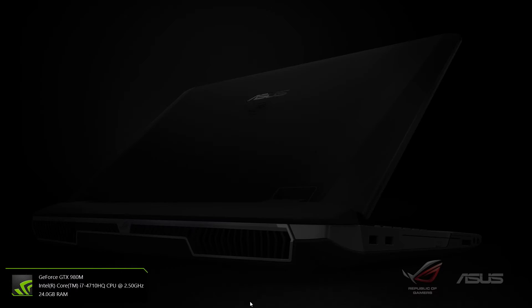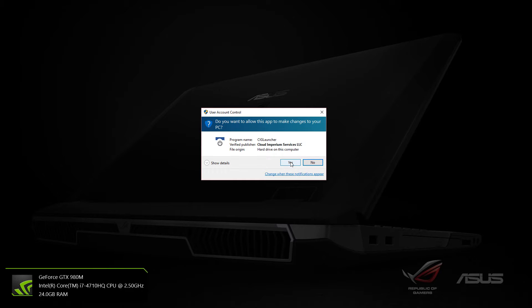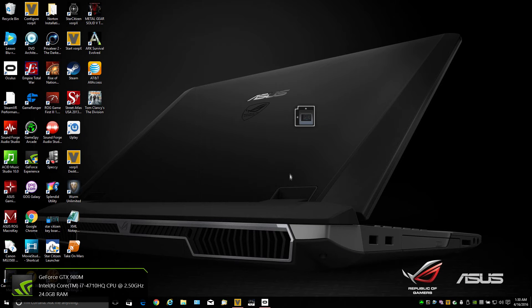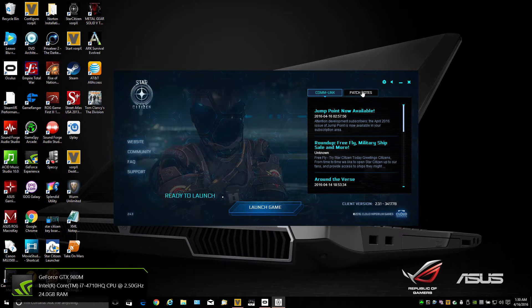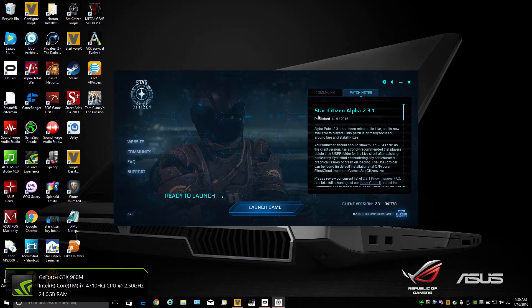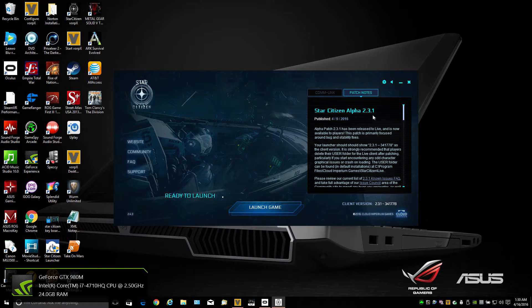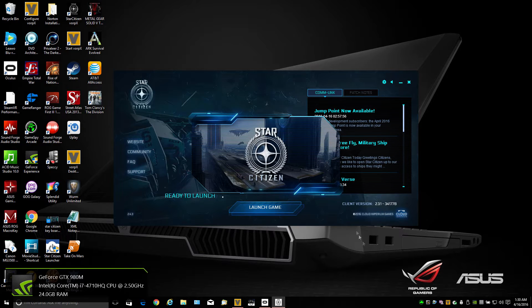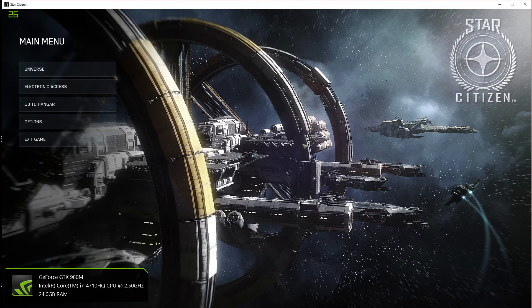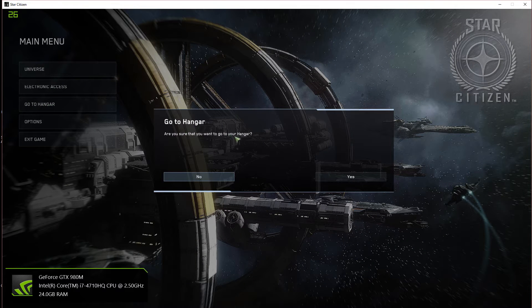Now I'm going to start Star Citizen. You can see right here it was a patch. It is Star Citizen Alpha 2.3.1. Go ahead and launch the game, and while it is starting I'm going to put my headset on. I'm going to hit the middle mouse button because I am zoomed in too much. And we are just going to go to the hangar — basically we are just showing that it is running.